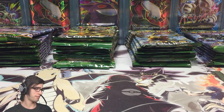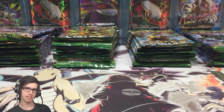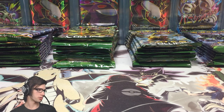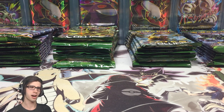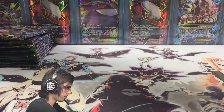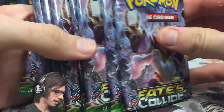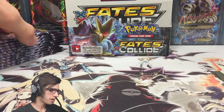We're back after sorting them out. We've got 10 pack arts of Mega Alakazam, 10 of Delphox Break, 8 of Lugia, and 8 of Zygarde. So we'll start off with Mega Alakazam — 10 packs in that part — then Lugia with 8, Delphox Break with 10, and Zygarde with 8 to finish. Let's get into the Mega Alakazam packs and see what this pack art can bring to the table.